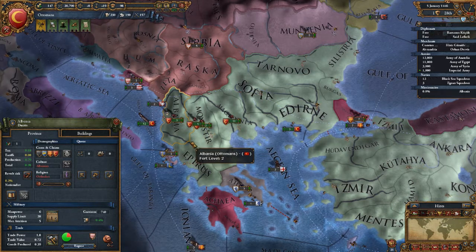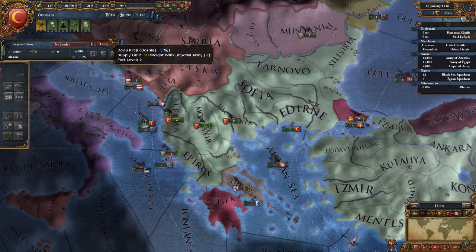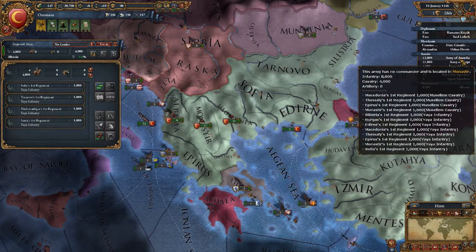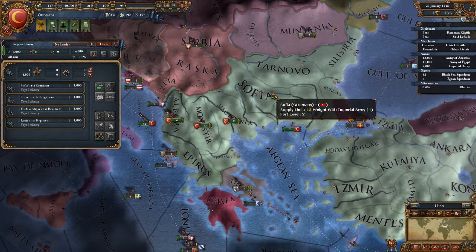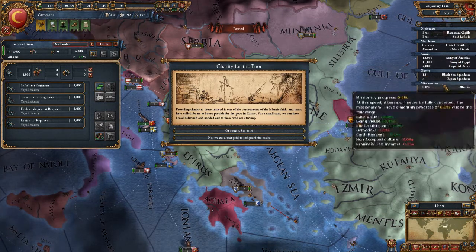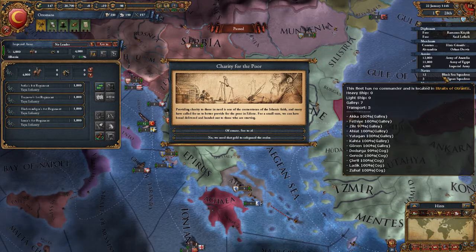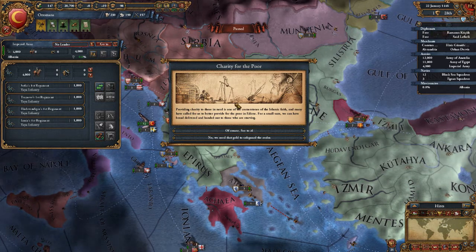We're going to go ahead and group them together — so it's the imperial army, army of Egypt, and army of Anatolia. Eventually what I'm going to do is rename these things so it'll be a lot easier to tell what their purposes are, especially with the navies. I'm probably going to detach all the transports and name them the transport fleet and things like that — but whenever we need to do that, we'll do that. Right now we don't have a need.